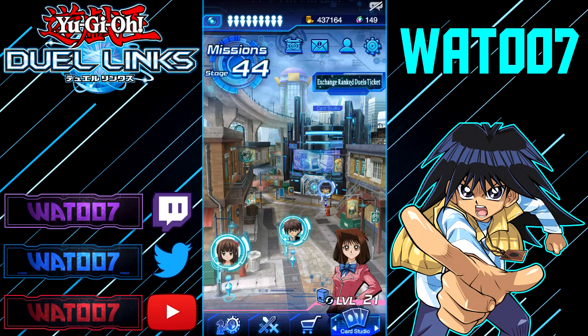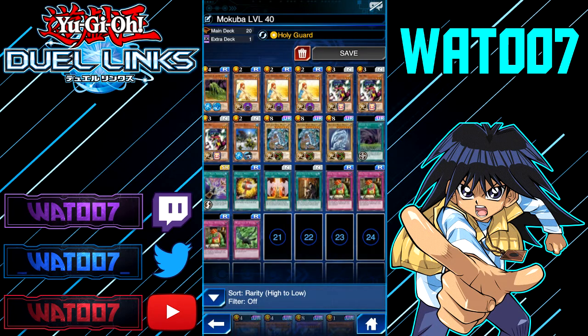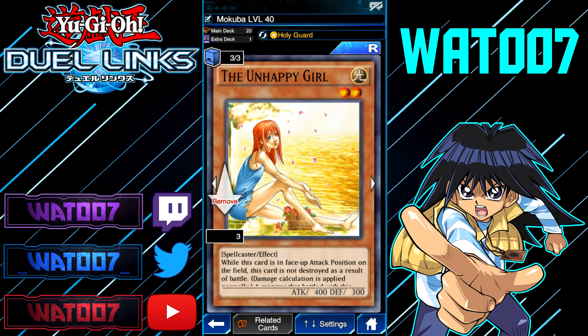Let's go over how you can farm Mokuba Kaiba in Duel Links with this easy deck. It's the Unhappy Girl engine. This is the Unhappy Girl farm deck we're going to be using. I'll tell you how to properly use this deck, how to farm with it, all the cards you're going to need, and what cards you can swap out. First of all, you need 3 copies of Unhappy Girl — that's a given because it is called the Unhappy Girl farm deck. Strongly recommend 3.